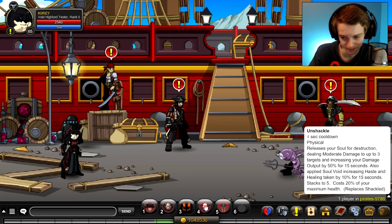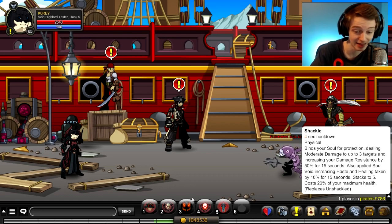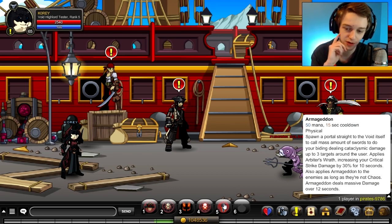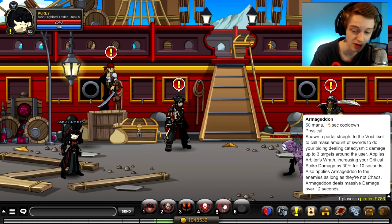Your four skill damages up to three targets and increases your damage resistance by 50% for 15 seconds. Your five skill also hits three targets and increases your damage output by 50% for 15 seconds — so you want to use that before using the five skill. There's also a skill that increases your critical strike damage by 30% for 10 seconds, which is huge. It also applies Armageddon to enemies as long as they're not Chaos, so this class wouldn't work against Chaos enemies. Armageddon deals massive damage for 12 seconds.